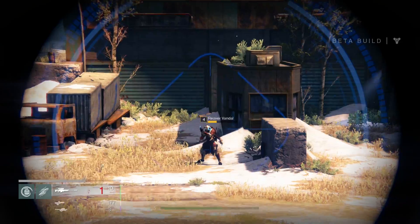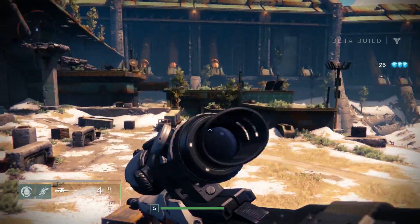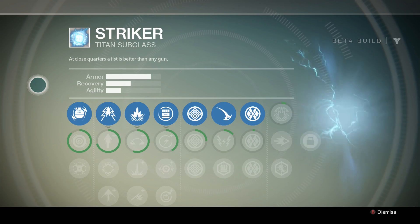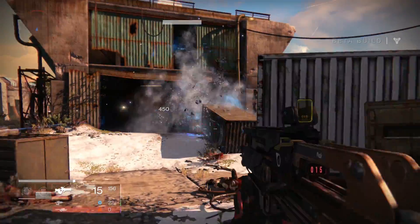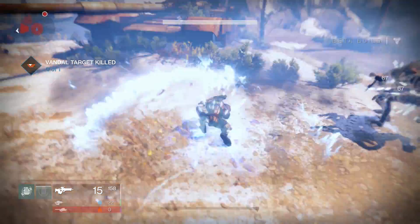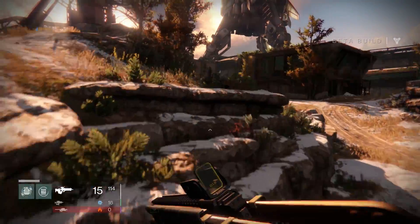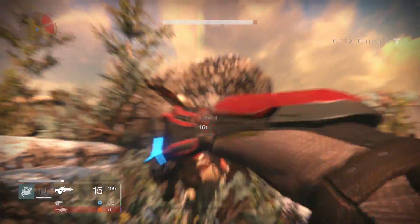In the final game each class will have three subclasses, but in the beta only one is active. For the Titan that's Striker. In this subclass you have access to a range of grenades, the Fist of Havoc superpower which is kind of like an Interstellar Hulk smash, the lift ability which acts like a floating double jump, and a unique melee attack which is a devastating punch.